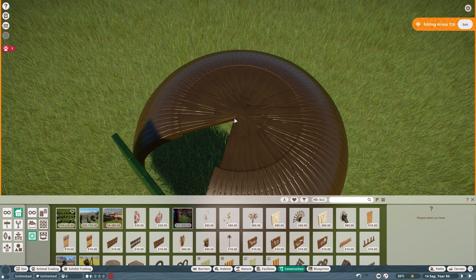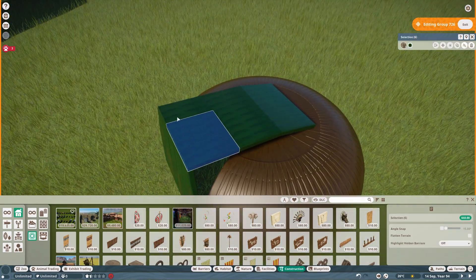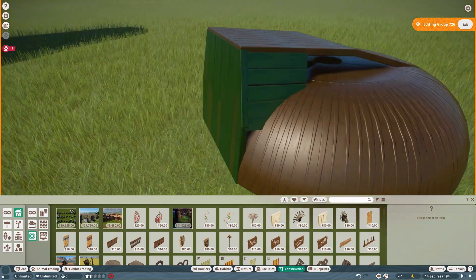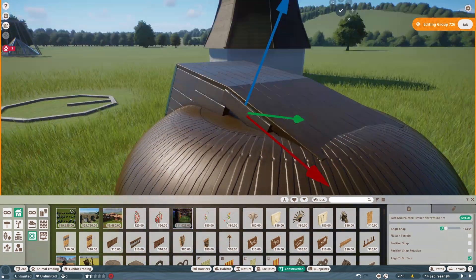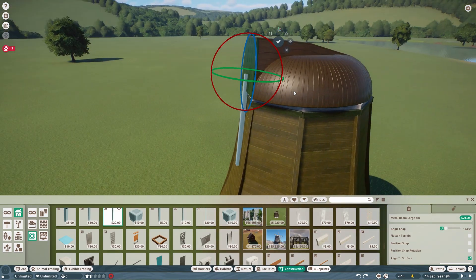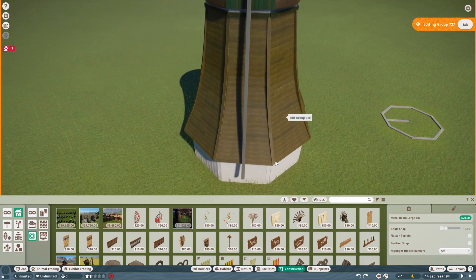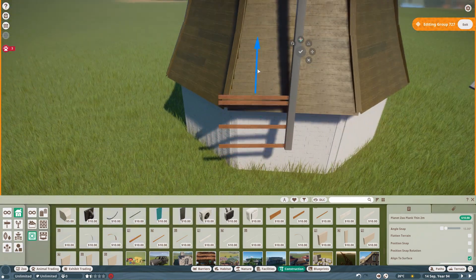Removing some pieces we didn't need. This is a really interesting shape — if you Google these windmills it's almost impossible to make in the game, so I made it a little different. Props to you for making this mill — it's not an easy project at all and it looks great. I've never seen such a great windmill in Planet Zoo. I'm also using some Australia DLC pieces for the blades.